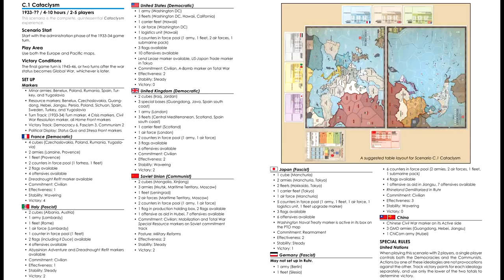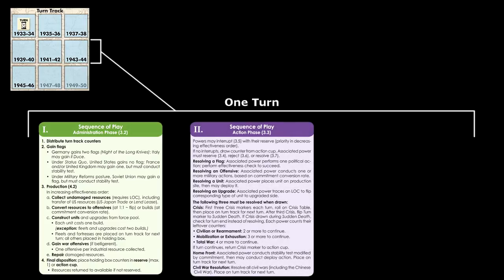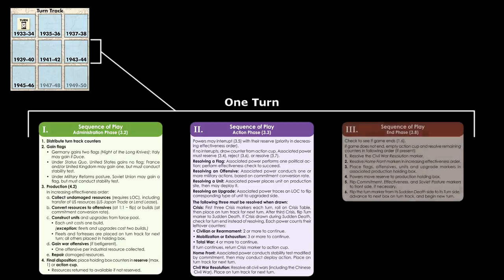Let's start by going over some basic information. The game is divided up into turns, which each represent two years. Each turn itself is divided up into three phases. In the administrative phase, players collect resources and make plans on how to spend them. In the action phase, players build and upgrade units, conduct political and military operations, and suffer the many uncertainties of war. In the end phase, various bookkeeping actions are taken, and then a new turn begins.